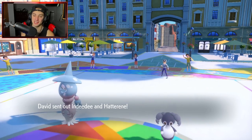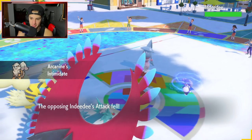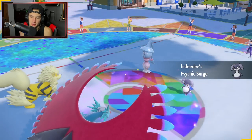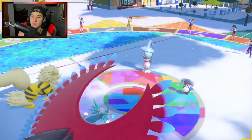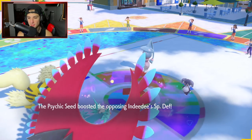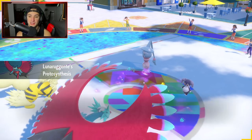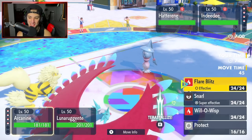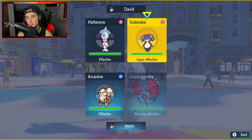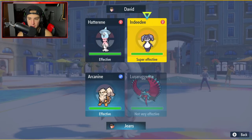Indeedee and Hatterene come out. It's a free Snarl turn and I get a free Throat Chop. I wonder who's going to pop the Trick Room. Trickster Surge popping out — I could Terastalize Roaring Moon but I really don't want to yet. If I had to guess, a Follow Me plus Trick Room is coming. But now that Indeedee can learn Trick Room in this game, they can protect Hatterene and Trick Room with Indeedee. I'm just going to play this one simple — go for a normal Snarl and go after Hatterene as the Trick Room culprit.